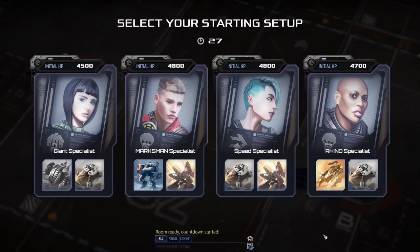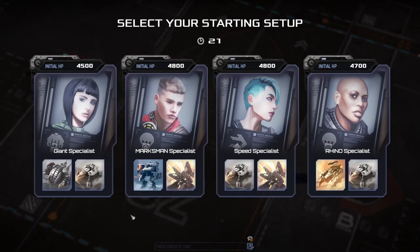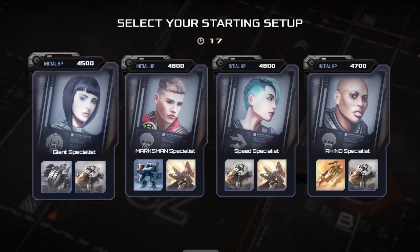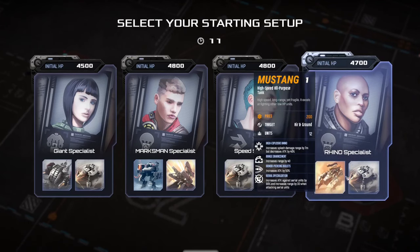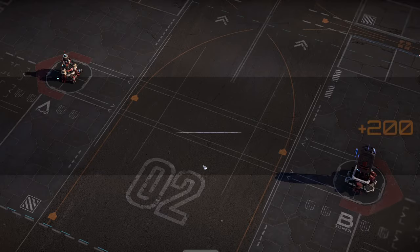Alright, what is up, you beautiful people, welcome back to another round of Mechabellum. Got marksman specialist with arc light, storm collars. I could play it super far back — giant specialist — but with a ball crawler opening is actually kind of bad. Oh, but rhino... I'm gonna start with marksman specialist, just the early level three marksman.